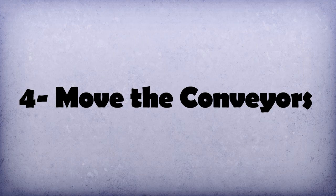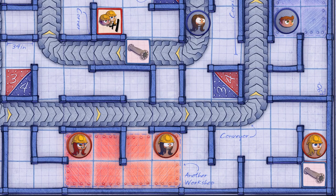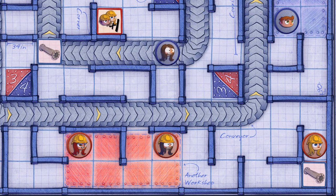Fourth, move the conveyors. Before starting the next player's turn, move everything on the conveyor belts. You can use them to travel through the factory, but their main goal is to slow down the movement of the workers.